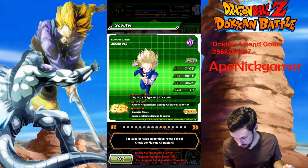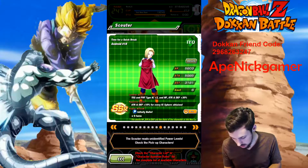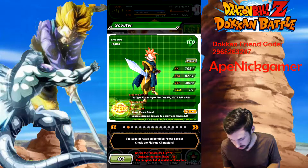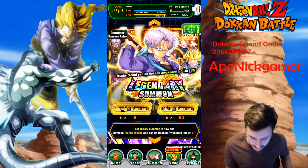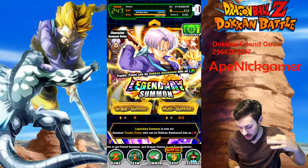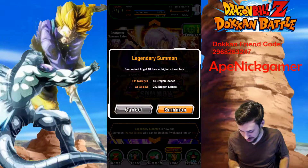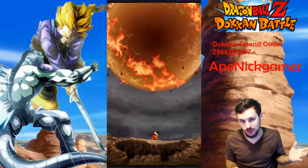They had to throw Android 18 in there and Android 17 — at least one. None of these units are really amazing except for the LR Trunks, and the Trunks from GT is all right — he's not bad. So let's see what we can get. We got like always three multi summons and one ticket banner summon.